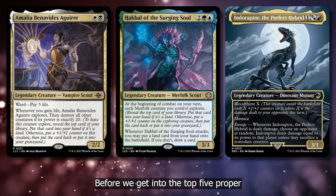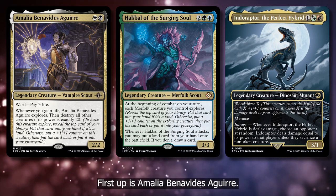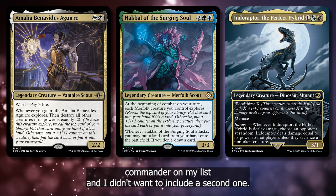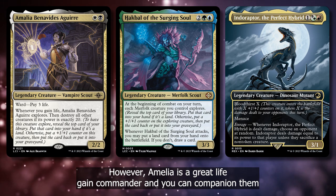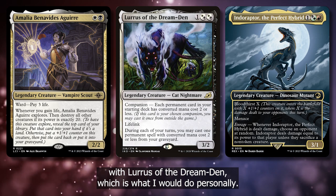Before we get into the Top 5 proper, I want to go over some honorable mentions. First up is Emilia Benavidez Aguirre. I already have an Orzhov Commander on my list and I didn't want to include a second one. However, Emilia is a great lifegain commander, and you can companion them with Lures of the Dream Den, which is what I would do personally.